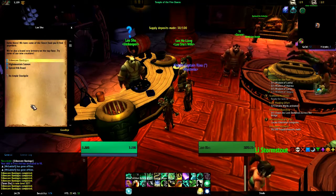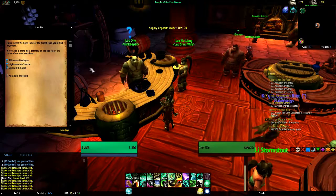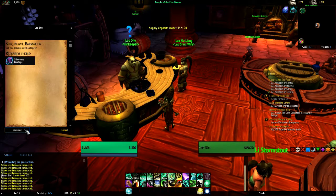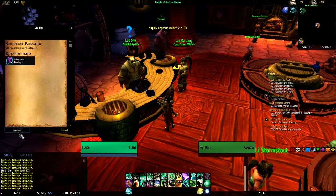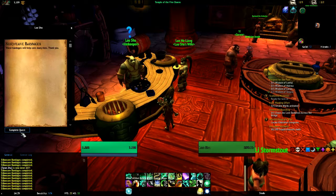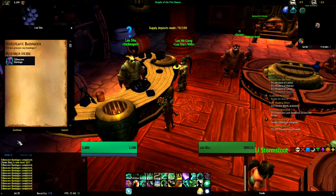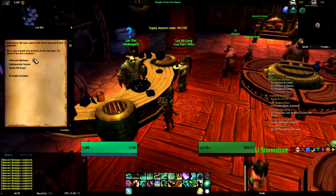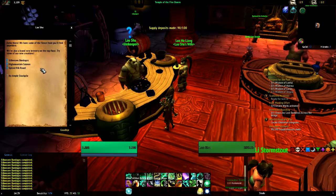Legion currently has done very little wrong. The pacing and the amount of content you can do is fantastic, especially if you have a guild. My massive advice for Legion is: if you've just started playing or just come back and have no guild, go out there and find a really big guild, or just a guild that is very active and talkative. Most guilds have come back, and as long as they had at least 20-plus people they are very much alive again. I found a guild and hopefully will be raiding with them soon.